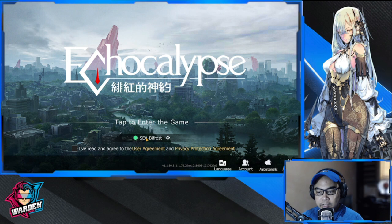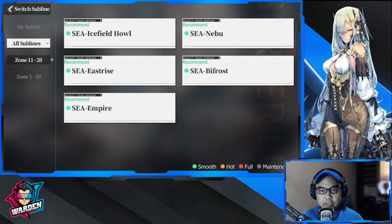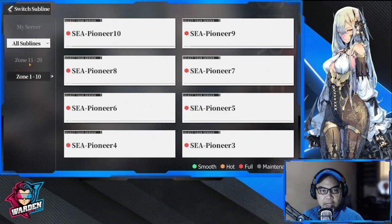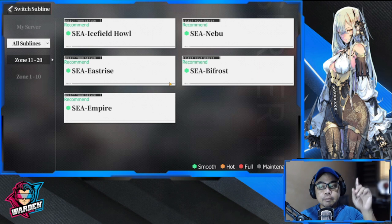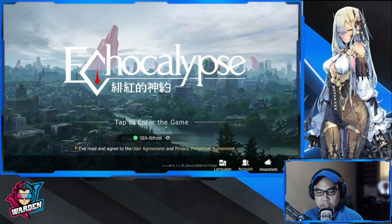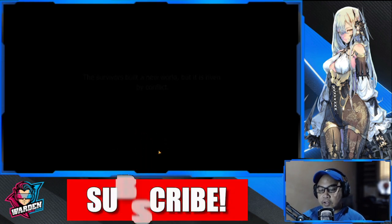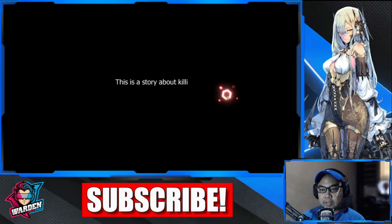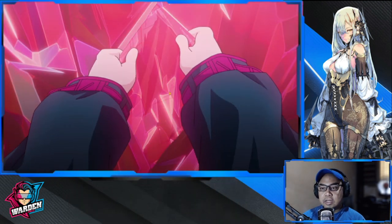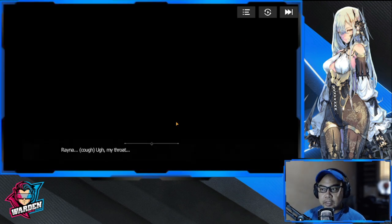You may actually select a server — you have all sub-lines here. Please select the region that is green. Let's select Bifrost, then click 'I've read the terms and conditions.'